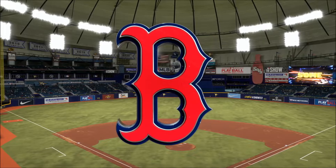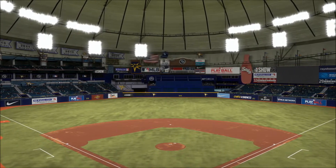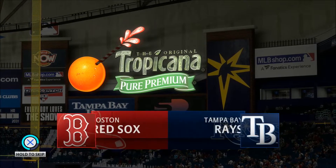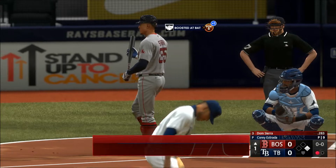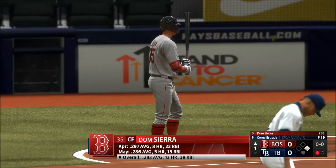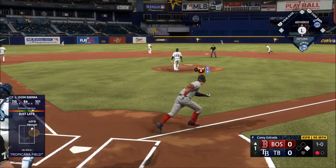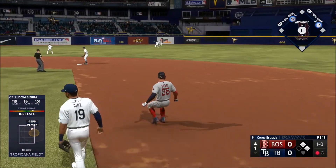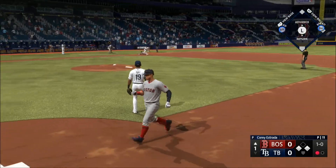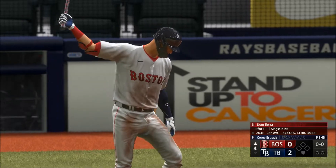Hello and welcome, thanks for joining us. The show has an AL East matchup — it's the Boston Red Sox taking on the Tampa Bay Rays. First pitch coming at you. Dom Sierra up next for the Red Sox. You really need something to hit hard on the ground that they can handle to turn too quickly. That one in the air, center field — base hit. In there safely. Now in Tampa Bay, new inning getting started.